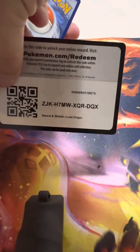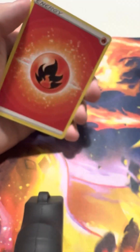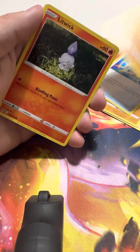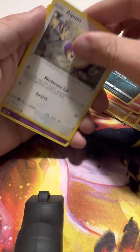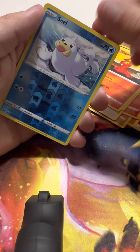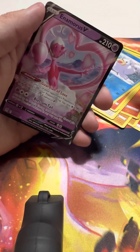Alright, we got two Lost Origins left. Keep doing them upside down. Fire Energy, Medicham, Archphone, Gastrodon, Litwick, Spinarak, Apom, Clefairy, Slugma. Reverse Holo Seal. An Amorous V!